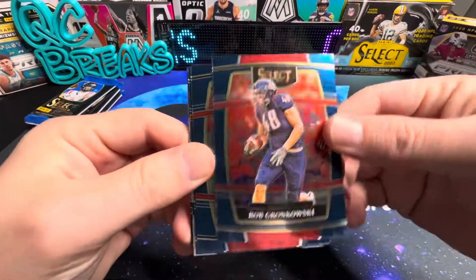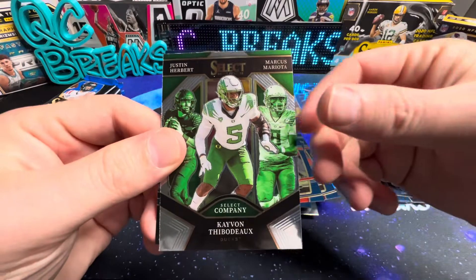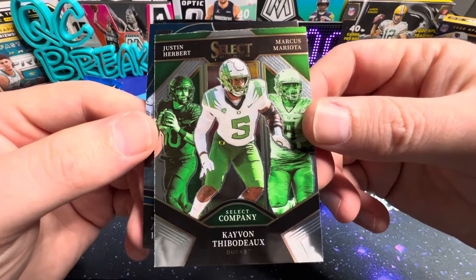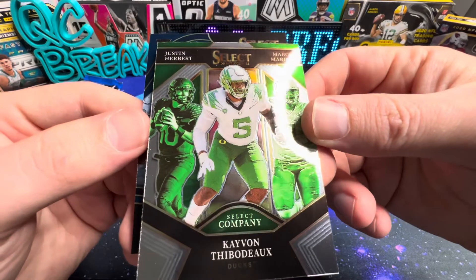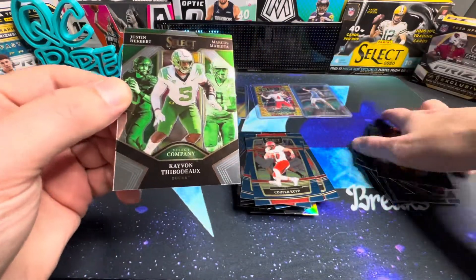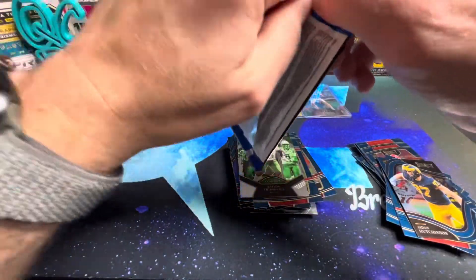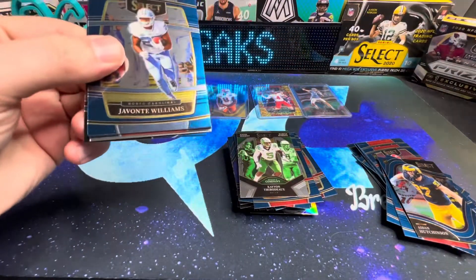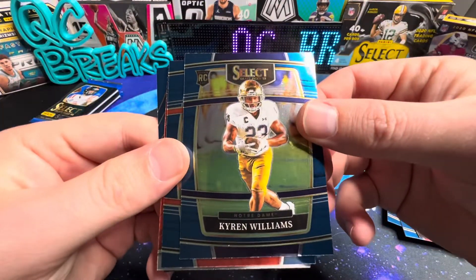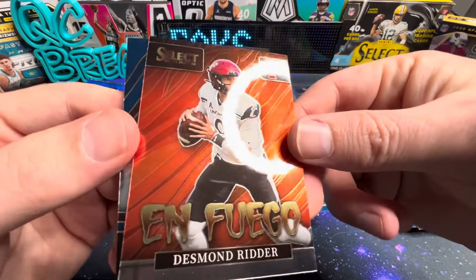There's Gronk, Cooper Kupp, Treylon Burks. Justin Herbert, Marcus Mariota, and Kevon Thibodeau — Select Company, that's pretty cool. There's Aiden Hutchinson — I like that. Javonta Williams again and Williams, Chris Long, Desmond Ritter and Fuego. Ryan Tannehill again — all right, we've got two packs left.